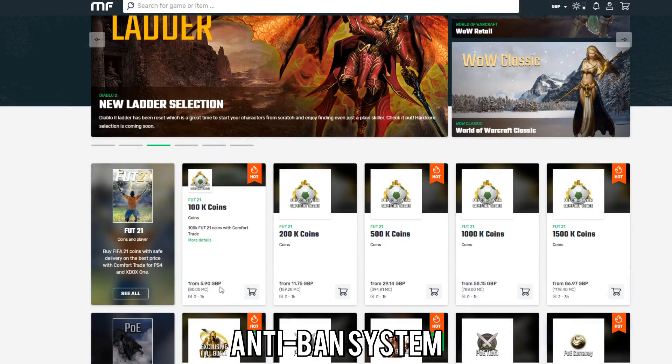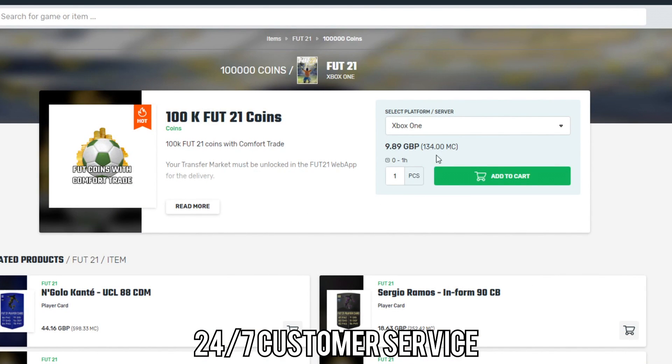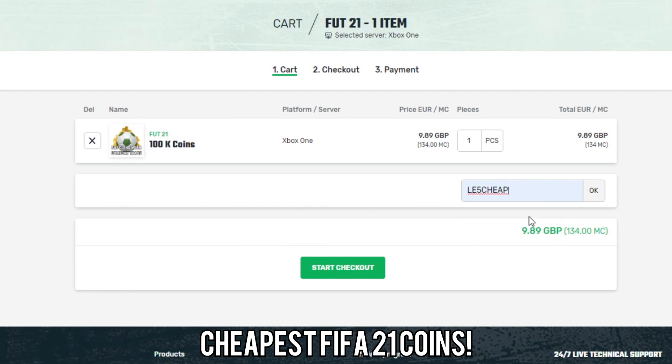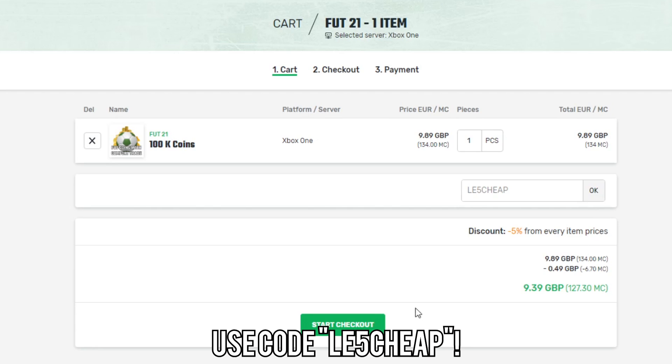Just before we get into the video, if you do want to buy yourself any FIFA 21 coins make sure to go to the link in the description and check out Mule Factory. They've got a 24/7 service, they're completely reliable, and if you use the code LE5CHEAP at checkout you will get yourself a five percent discount.